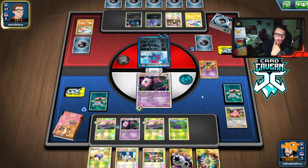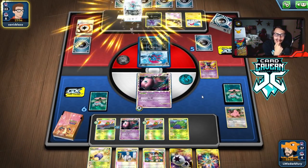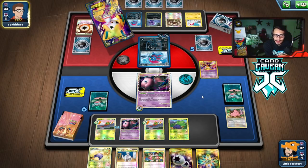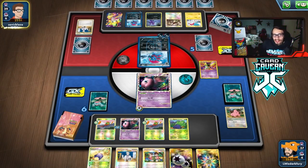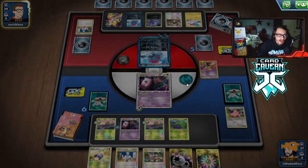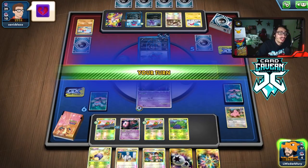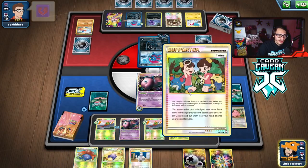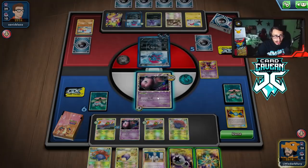As long as we don't get N'd into a bad hand we should be able to play Vileplume, promote Yanma, and they can't stop it. The best thing they can do is Hail me, which is why we need Mr. Mime so they can't use Hail. They Vilify us — that lowers our hand size too for Yanmega, which is actually good. I'm going to hold Twins and then Rare Candy Vileplume next turn, promote Yanma with Mr. Mime down so they can't use Hail. We use See Off and then Twins to guarantee Vileplume next turn.